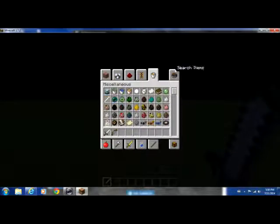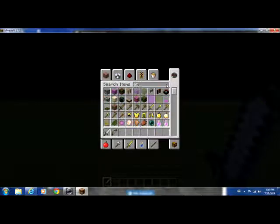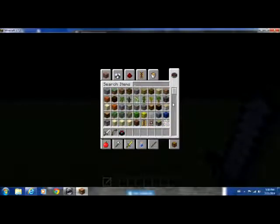How you doing? I am bringing you another how-to. This is how to get the best chance at an enchantment table. So first of all, you're going to need an enchantment table, and then you're going to need some bookshelves.